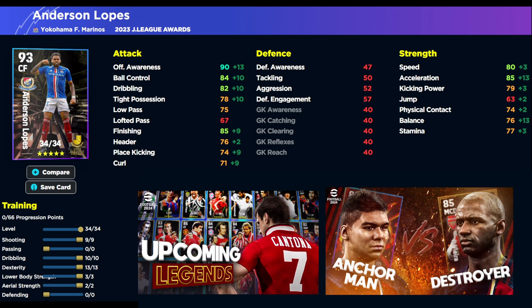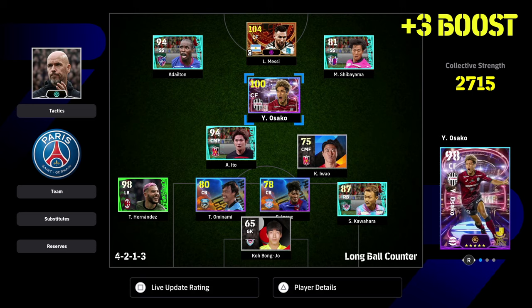The biggest problem with these cards is whether you want to fully commit to a J-League squad, because that's what you have to do. Your whole bench could be J-League players and then you could fit in eight starting players — you could get in Lopez, get in Osaka, and then put in any previous J1 League players they released. Nakamura was one they released a couple of weeks ago and he could slot in as a CMF. So you could give the plus three booster to him and then have Messi and two other legends in your squad — there is a little bit of wiggle room.